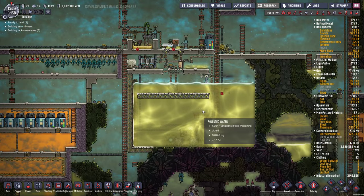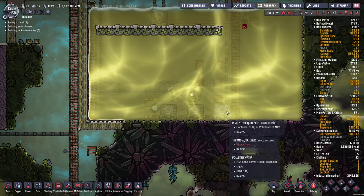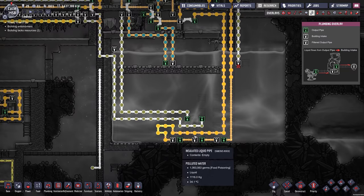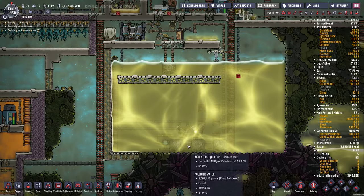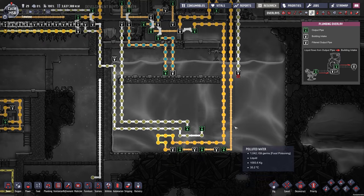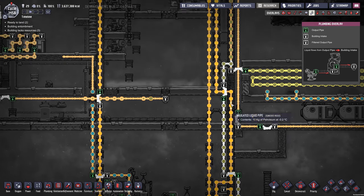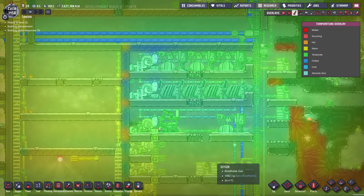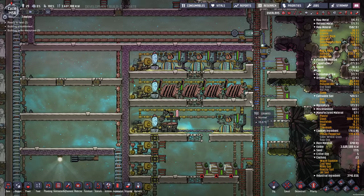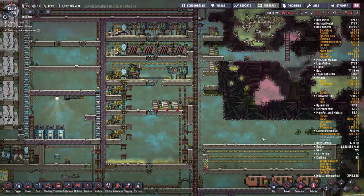This is my giant polluted water tank — it's used to cool the aquatuners. These aquatuners cool petroleum by 14 degrees each. It comes up here, buffers in this tank, and then it cools my power plant. So it's nice and cool in here — it was cooler, but...